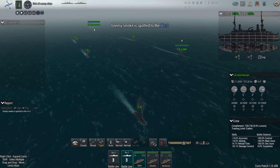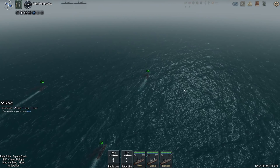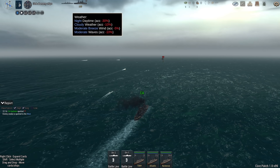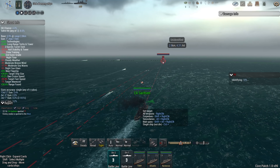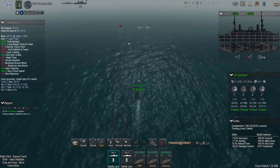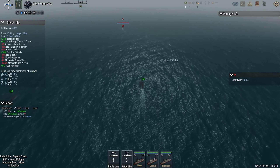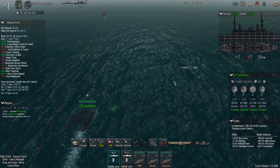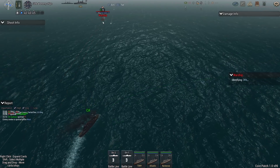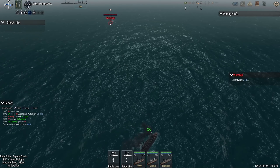I'm going to slow the Lippa down a touch so that the Cormoran can catch up. Where is the enemy? As it turns out, the enemy is extremely close. This is a night battle, which means that you really cannot see each other until you're right in each other's face. The range is 2800 meters - that is how close we have encountered the enemy. So immediately everybody opens fire.